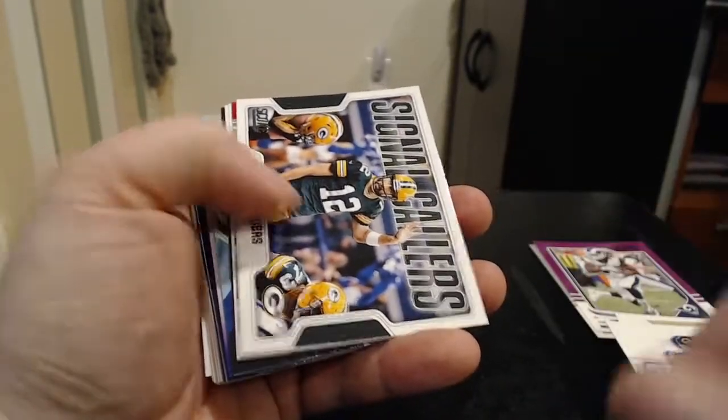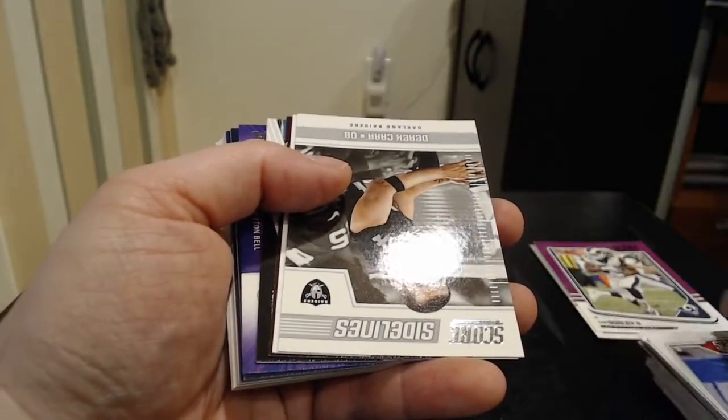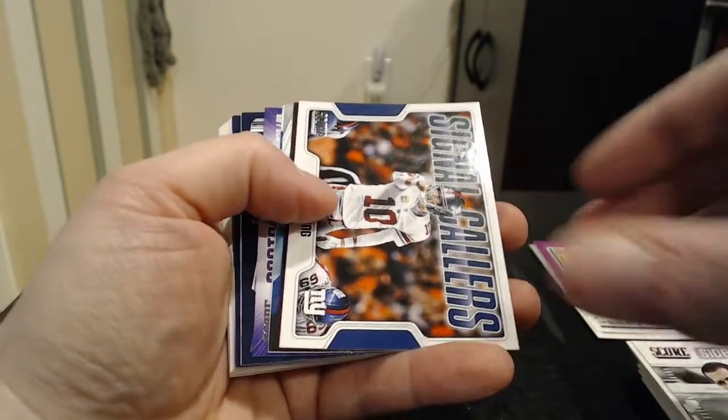Trubisky, Signal Callers. Rodgers, All-Hands team. DeAndre Hopkins — of course now traded to the Cardinals. Derek Carr, Sidelines card — one of the players who is on the list of players to invest in.